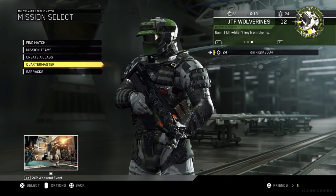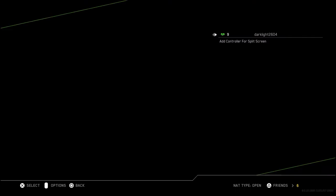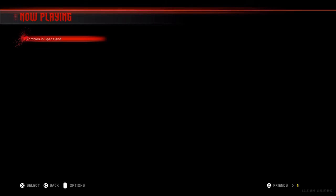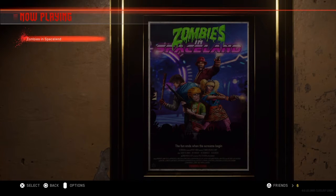But apart from that, what you have to do is go into Zombies, go to Public Match, select Zombies in Spaceland, and then just leave your PlayStation.